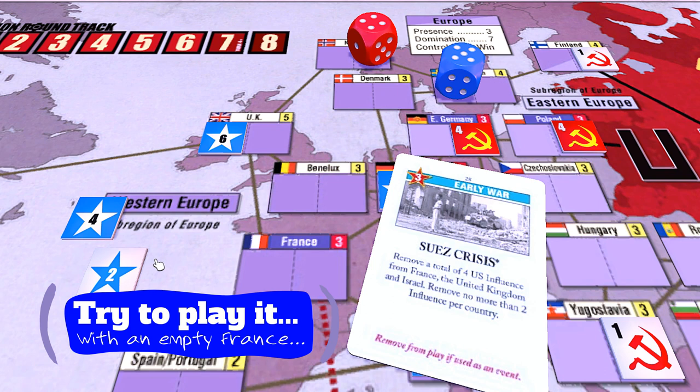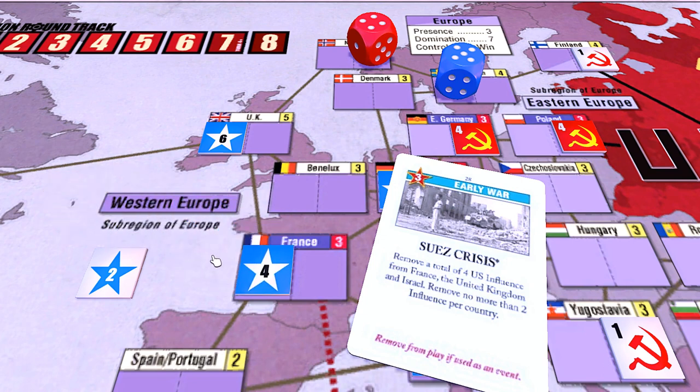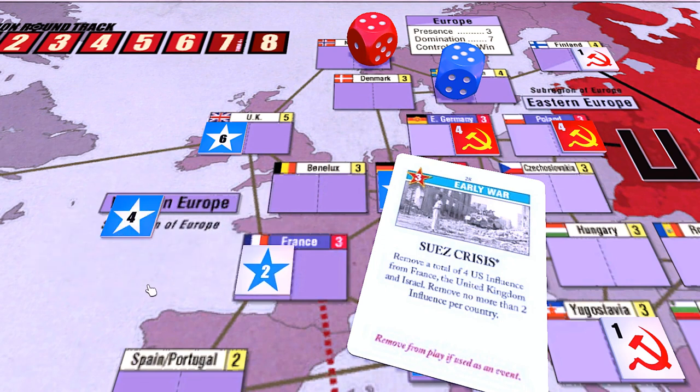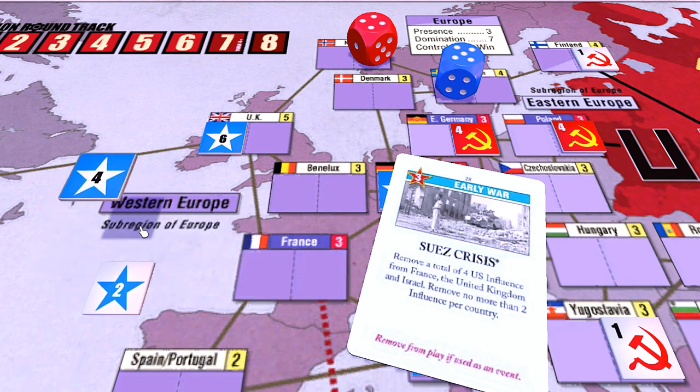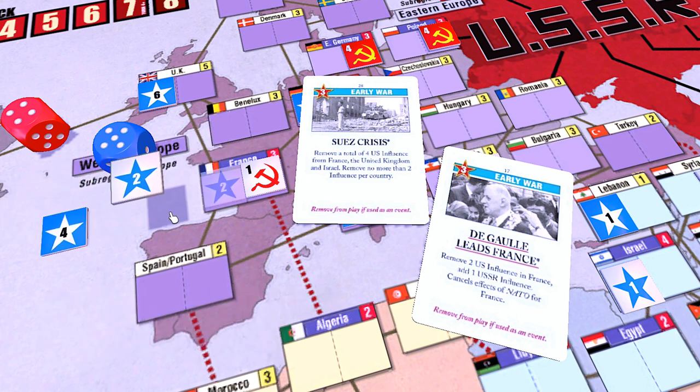The Soviets will not be taking over the UK anytime soon. It's important to time the playing of this event with having no influence in France. If you have this card in hand, that's usually easy to do. Even if you have influence there already, the three ops can be used to replenish the influence lost, even if it basically means a lost turn. If you get surprised by this event when you have influence in France, you'll just have to deal with that — just like you would deal with the De Gaulle Leads France card. Be mindful of any time when the play of this event might be especially harmful, and over-control France if necessary.